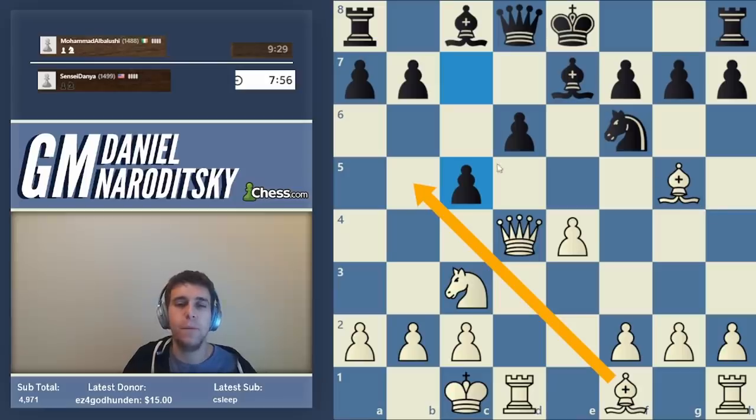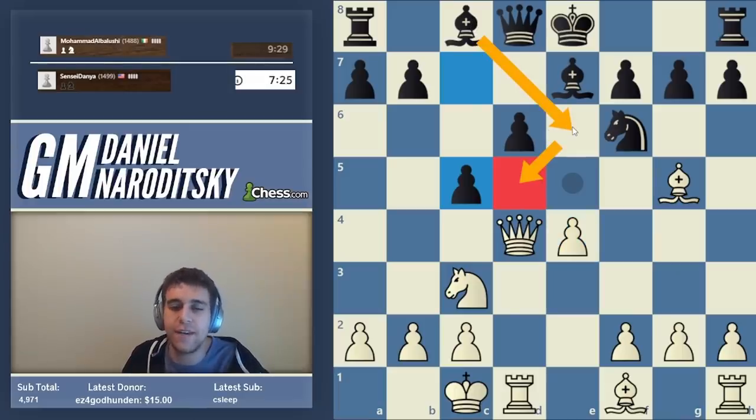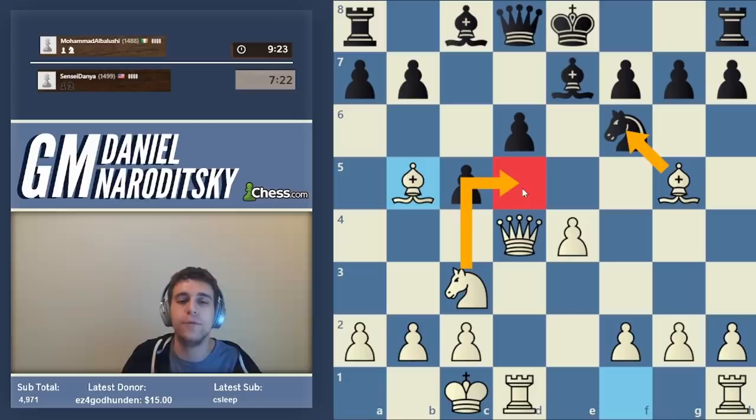After bishop b5 check, black is likely to cover it with his bishop — bishop d7 — then we trade bishops on d7. Why is the trade of light-squared bishops good for white positionally? D5 becomes even weaker. Imagine black's bishop sits on e6 and somewhat controls d5 — if the light-squared bishops are gone, there's nothing that can control d5, and we can always capture the knight and slam it into d5.